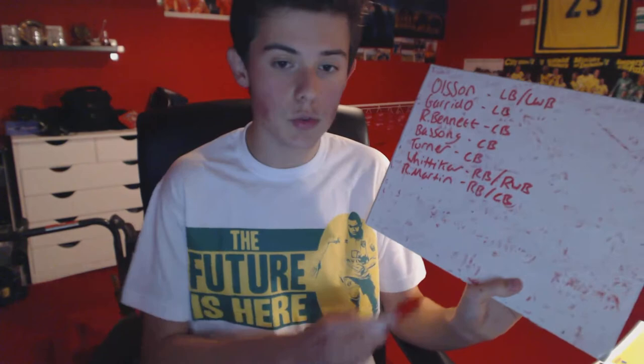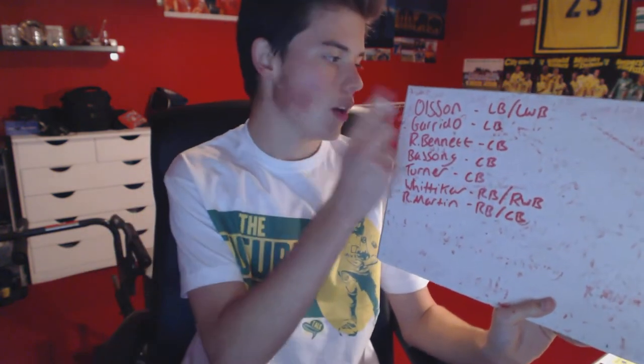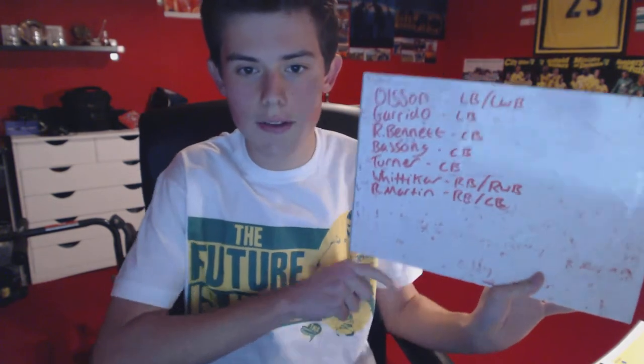On the whiteboard of wisdom I've written down all of our defensive players with their preferred positions, and I'm going to run you through each player individually and talk about what they bring to the team and whether they should play. First up, Martin Olsen — he's very, very quick and his preferred position is left wing back, as he is very good going forwards and isn't superb defensively.